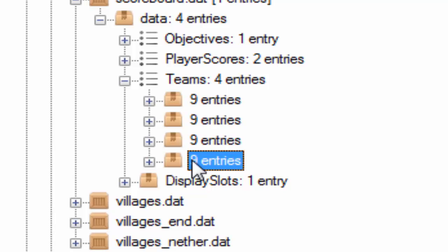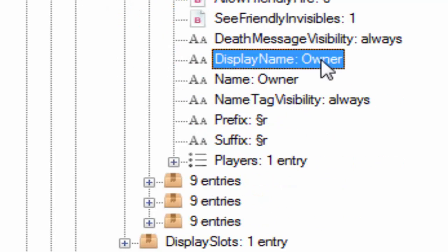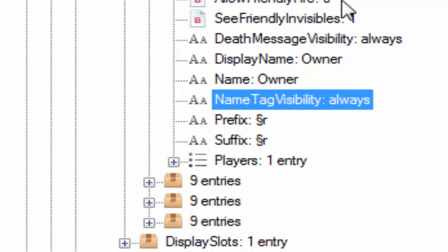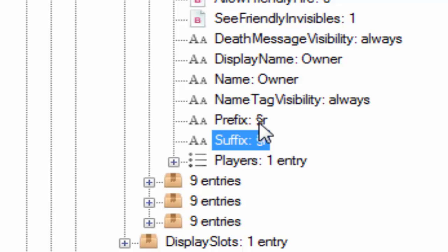There are four entries with nine properties each — these are the four teams we created: member, admin, mod, and owner. If we open one, we can see the display name is 'owner', the name is 'owner', and here are all the properties. As you can see, there's a prefix and a suffix field.